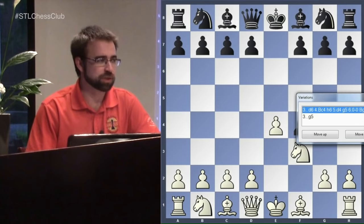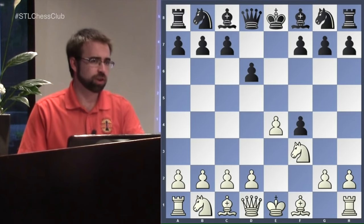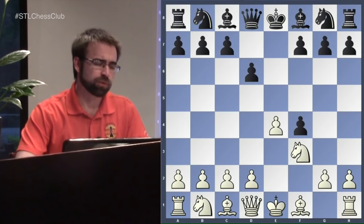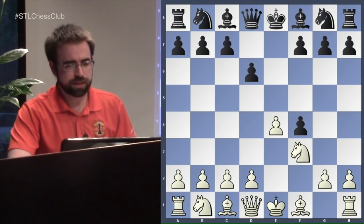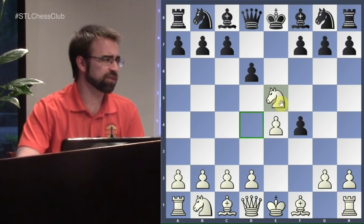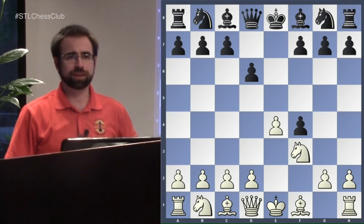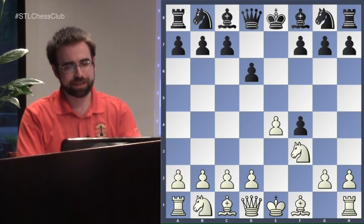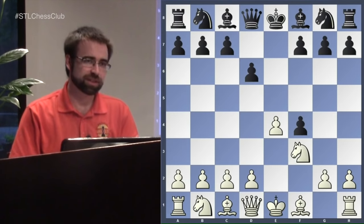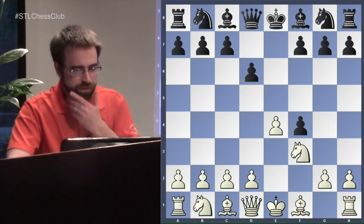I promised we'd go over Fischer's Defense, which is the move d6. In a pamphlet he wrote called 'A Bust to the King's Gambit,' he calls it a high-class waiting move. The point of d6 is that you still want to play g5 to protect your pawn, but you're preventing the move Knight to e5. It's a fun read — I suggest everyone go read it. It was written a while back so the analysis isn't as perfect as modern computer analysis, but he says some very hilarious things.